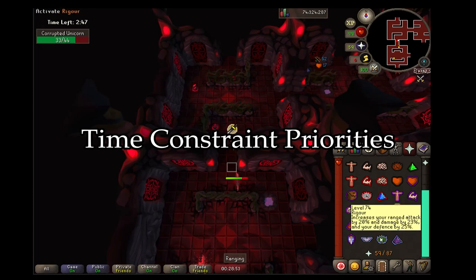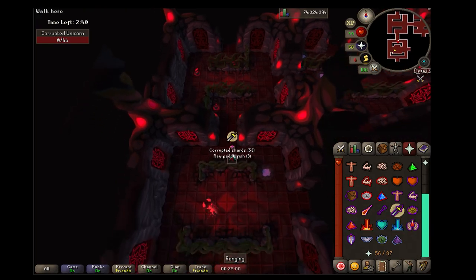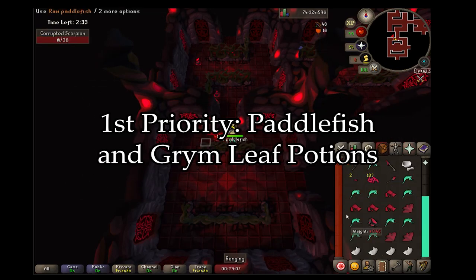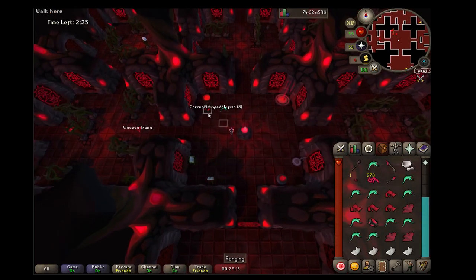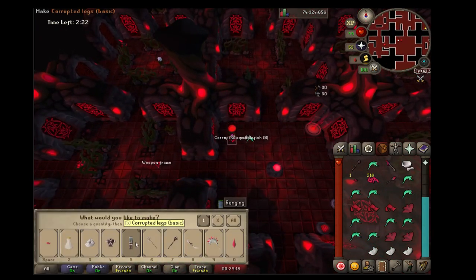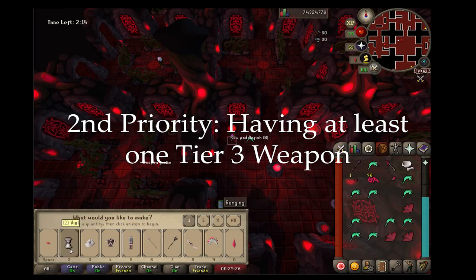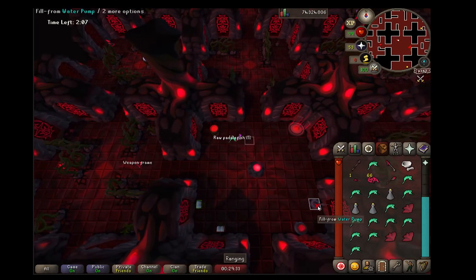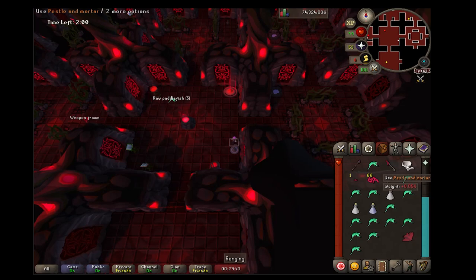The last thing before getting to the boss fight is the priority list I follow when running out of time. The first priority should be paddlefish and grim leaf potions — if your RNG is bad and you're forced into the fight, at least having enough food and restores may let you brute force your way through. The second priority is having at least one tier three weapon, either the bow or staff. It's always better for DPS to have both, but if you're on a time crunch it may not be worth exploring extra quadrants. As long as you have at least one you can manage the fight.